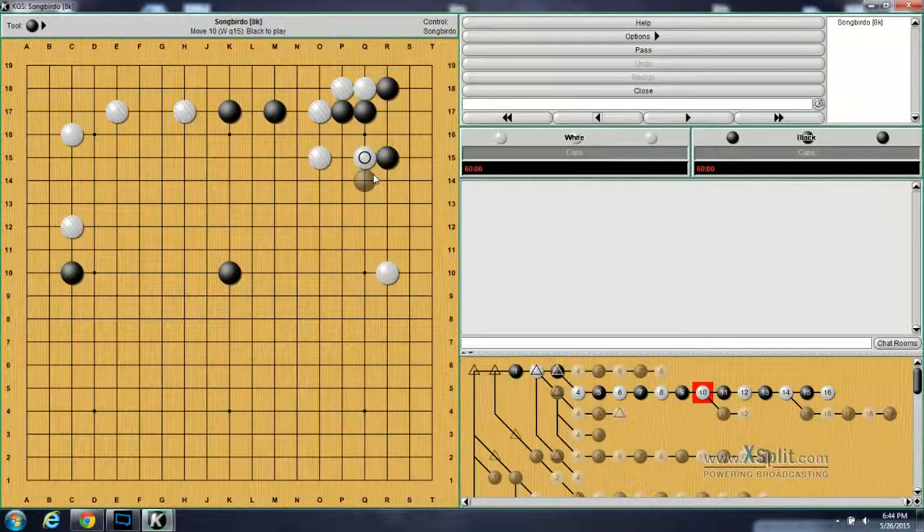Black can either defend this way, in which case white will cut here, and then the continuation — this is just my interpretation — where black goes here and then white extends. Alternatively, white can just cut here, black will take, and then white is making a nice eye shape over here. Alternatively, if black doesn't take this move and instead takes this move, then white will bend around here and look to link up with this stone.